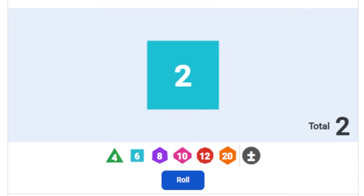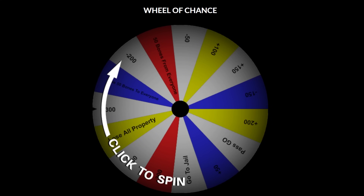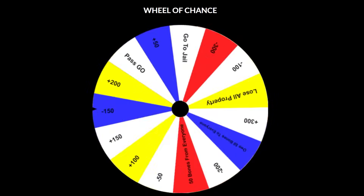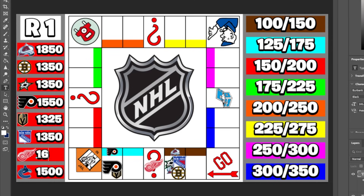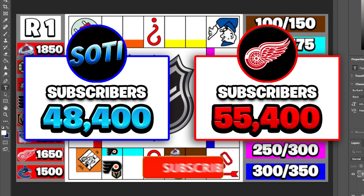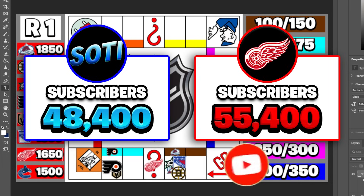Detroit rolls a three and lands on the chance space. We spin the wheel of chance — 15 different possible outcomes, some good and some bad — and it looks like they're getting a good one: plus $150. Detroit, things are looking great, you just picked up $150. But I can think of something better than that: passing Detroit in YouTube subscribers. If you haven't already, make sure you subscribe and drop a like.